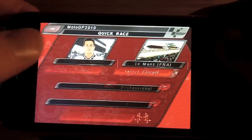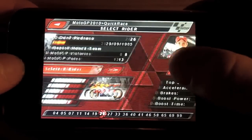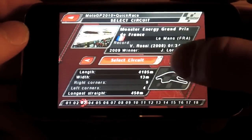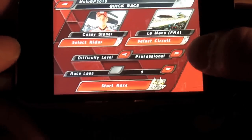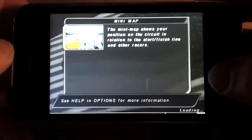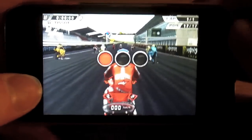Let's jump straight into quick race. You can select your rider right here — I'll just cycle through. I don't really know much about motobiking but I'm just going to pick the Aussie guy, why not. Le Mans sounds good for the track. For difficulty I usually go for professional because easy seems a bit easy. Race laps — I'll stick with one to keep this short. It gives you a bit more info, the starting grid, and then let's jump straight in.